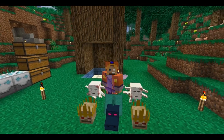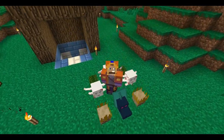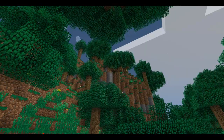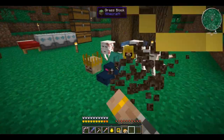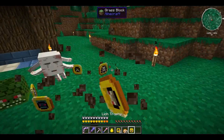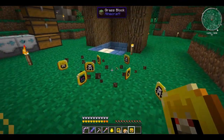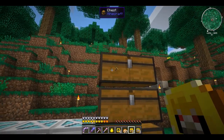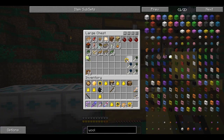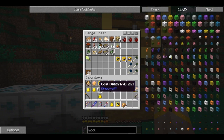Greetings fellow Conspirators, MartyrsVale here, and today we are back playing some more Crack Pack. Today should be the end of our three-part Twilight Forest saga. Just showing you guys these awesome trophies that I've collected. We're doing a few things inside the Twilight Forest itself, and it's actually going to require one of these Naga trophies. I'll make sure I put the rest of those back.